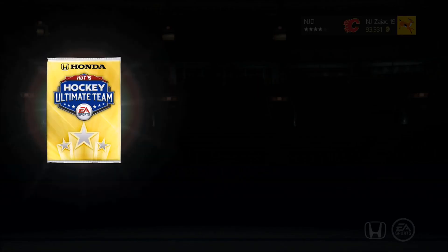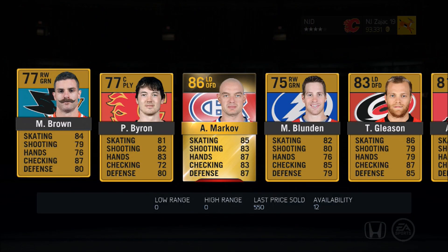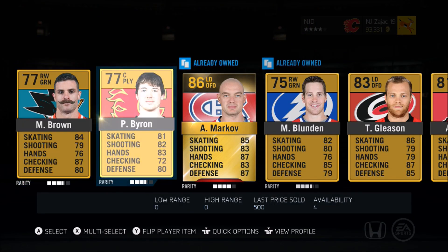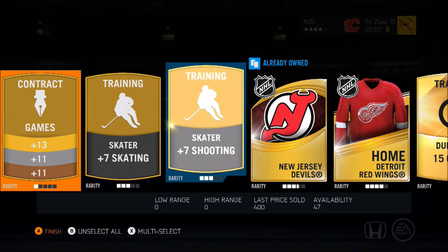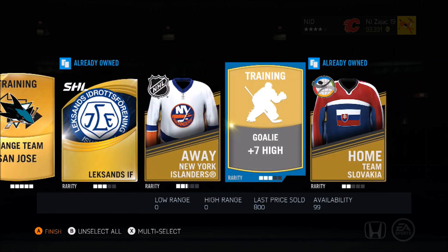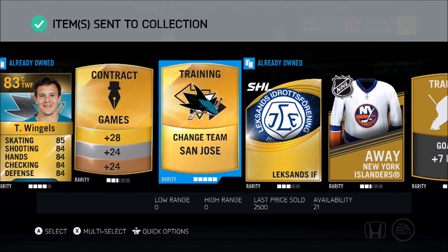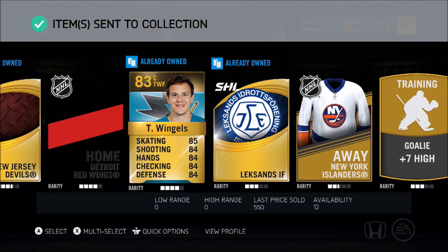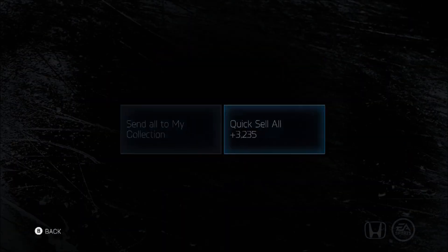I'll open the gold premium jumbo first to get the bad pack taste out of my mouth. We get a Marc — that's all right. I'll take the contracts all day; contracts, you can never get enough. Another contract, change team San Jose — I'll even take that. That's solid right there, yeah, I can't hate that at all. I'll just quick sell the rest — I don't need anything else here.